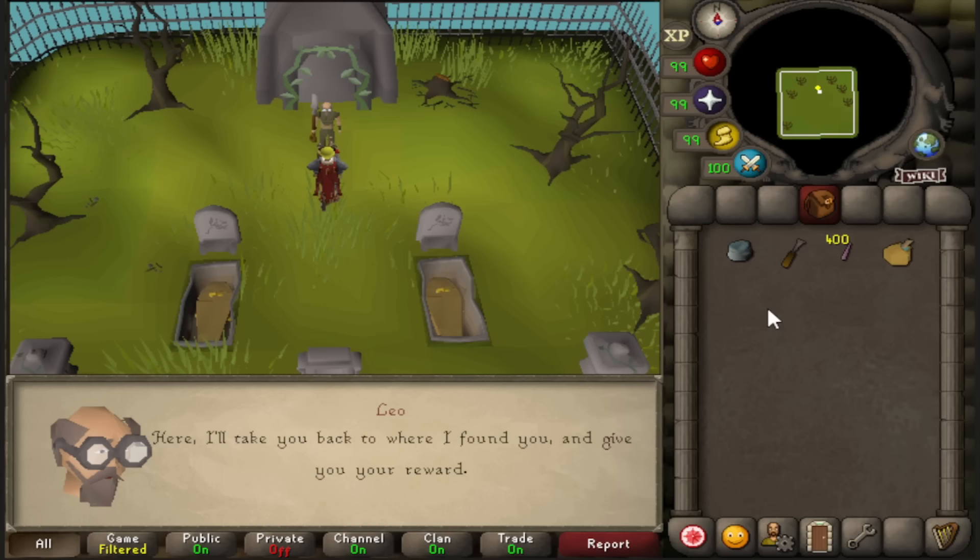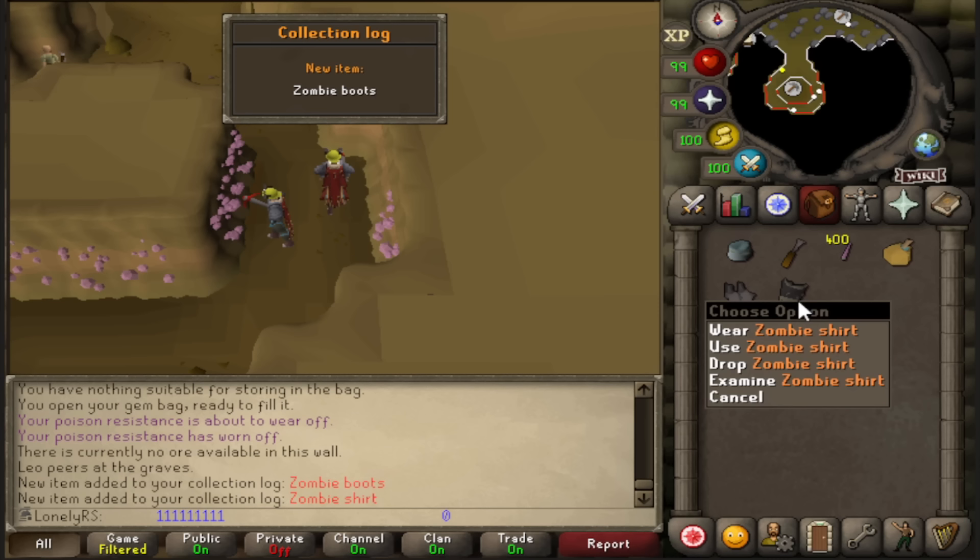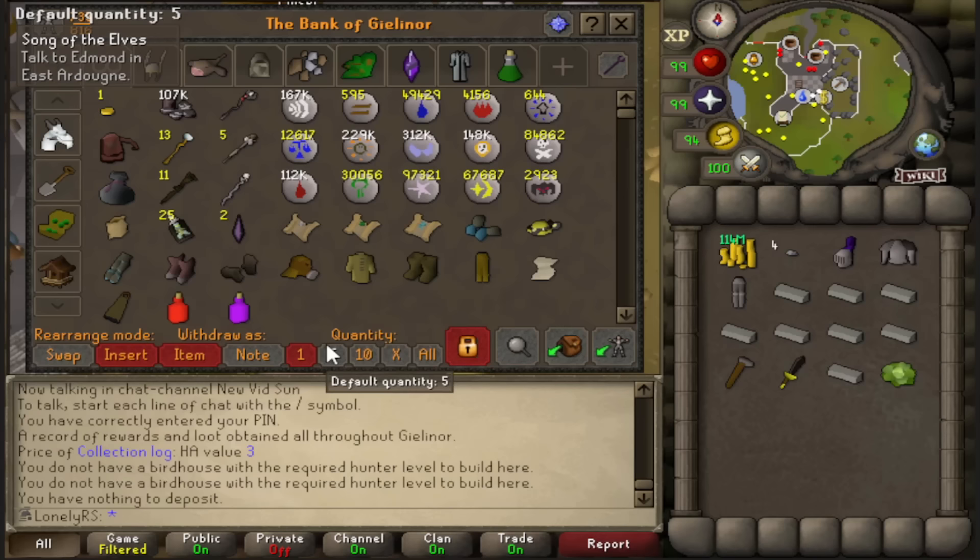The beginning of this series is going to be so fun because everything is going to give me collection log slots so easily. Like finishing this random event — I just got two new log slots, the zombie boots and the zombie shirt. Alright, time to knock out Song of the Elves.